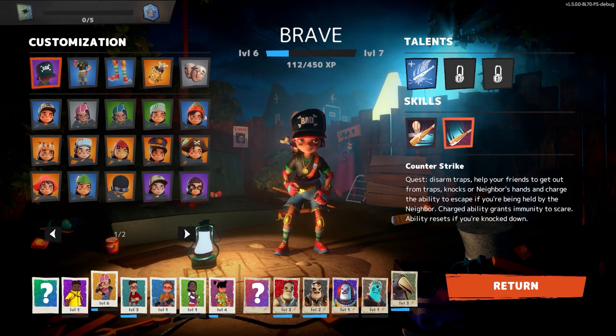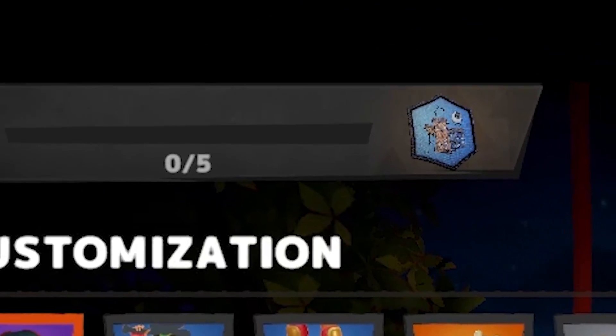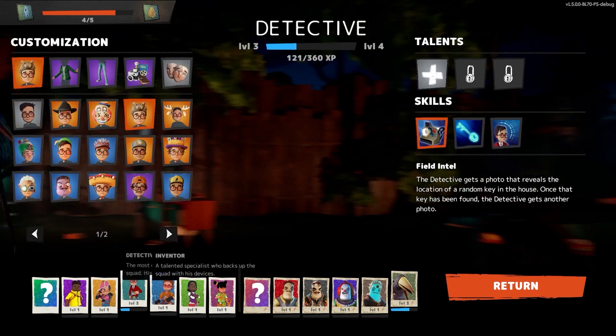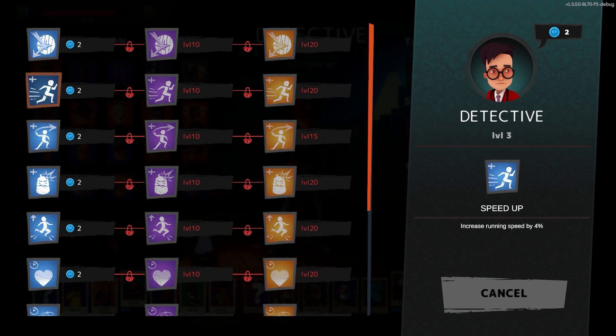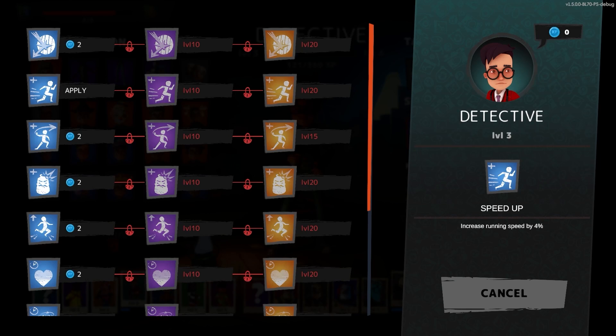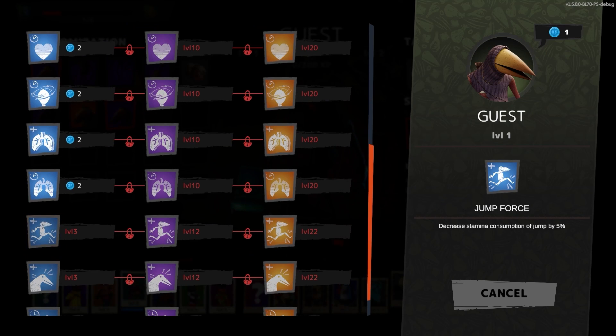When a player earns XP, that XP will go towards the individual level of the character played and the account level of the player. Leveling up a character will allow you to not only unlock cosmetic items, coupons, and coins, but also unlock upgradable perks for that character. So if you wanted to create a build focusing on speed, increased health regeneration, or a character special ability, you will be able to do so as you level up in the game. The upgradable perks are achievable for both kid classes and the neighbor.